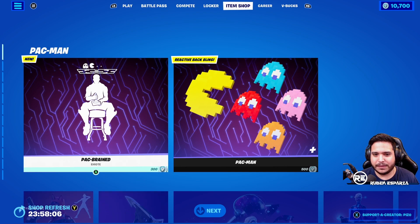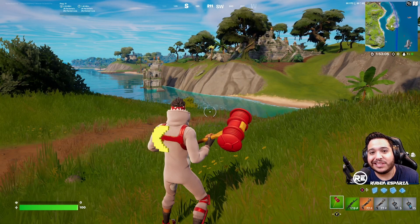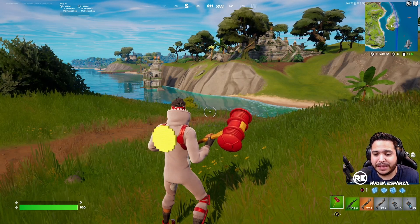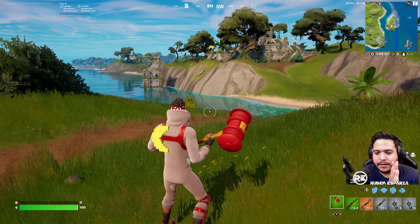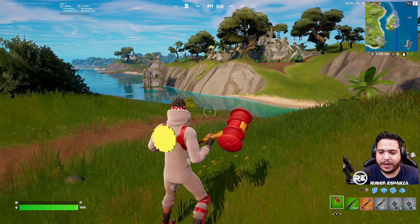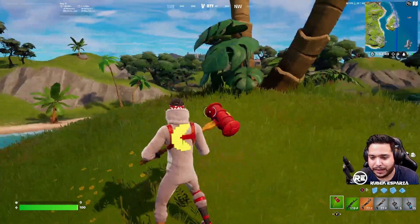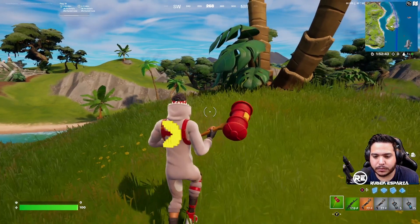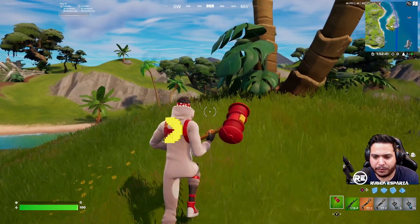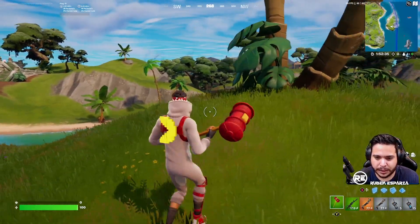Definitely want to test this out. We're gonna go ahead and get the emote, get the back bling, and we're gonna see exactly what it looks like in game. So this is the Pac-Man back bling in-game. As you can see, it's got like a pixelation effect throughout the entire thing, and then it's got kind of like a rolling, waving animation going throughout the entire time. The reactivity is when you go left or right, it changes directions.